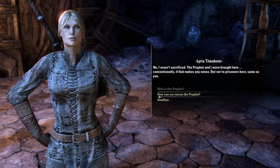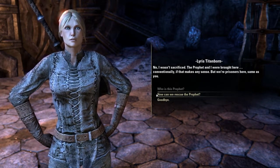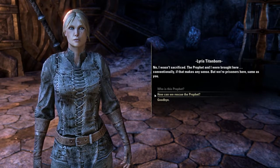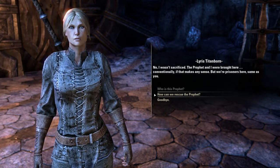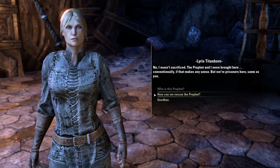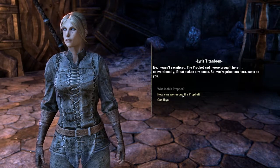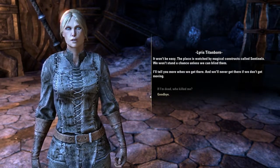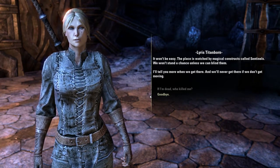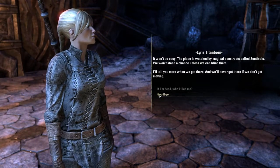Mannimarco — you may remember him from Elder Scrolls II. I've never played that one but I've heard of him, and he shows up again in Elder Scrolls IV in the Mages Guild storyline — interesting. 'How can we rescue the Prophet?' 'The place is watched by magical constructs called sentinels — we won't stand a chance unless we can blind them. I'll tell you more when we get there, but we'll never get there if we don't get moving.'